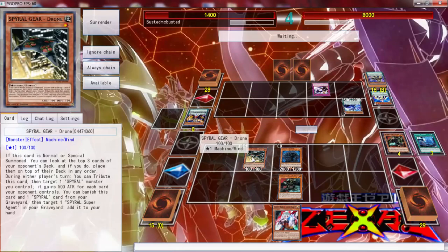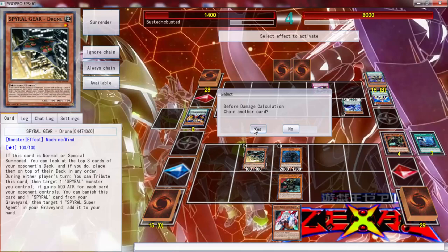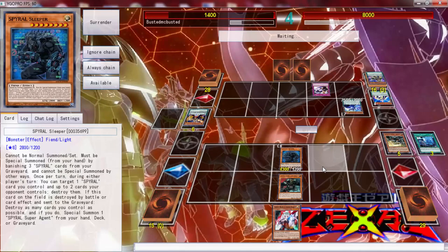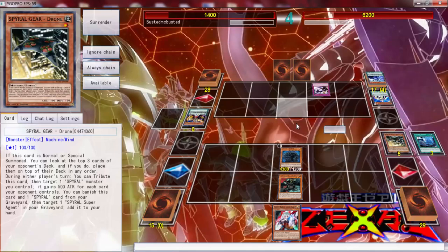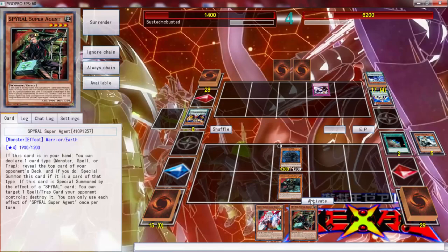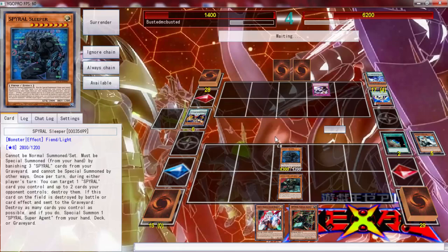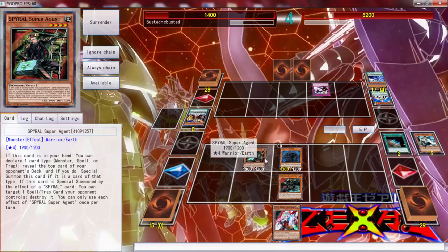We're not going to use Spiral Agent's effect right now. What does it say - you can banish this card and one Spiral card from your target, one Spiral Super added to your hand? That's pretty good. That's really good actually. Let's just use it right now. Put him at 4300, kill that. Main Phase 2. Can I use this effect right now? Yes, we can use this effect - but damn it, I don't want to banish Quick Fix. Well, since we know it's a monster we can definitely just do it. I've already used it once per turn. Okay, that sucked.